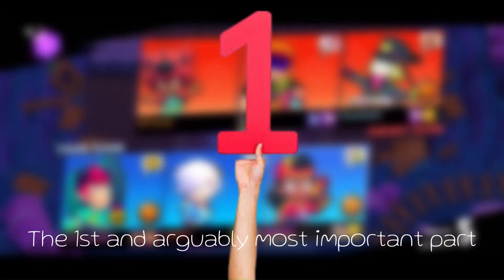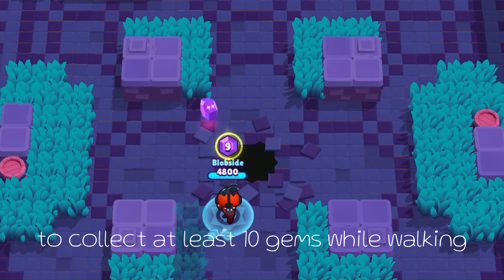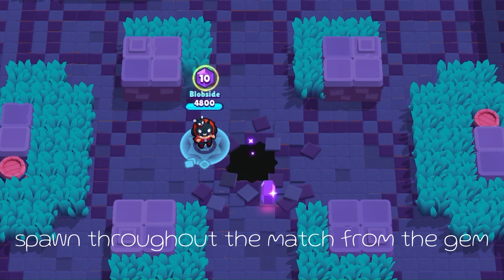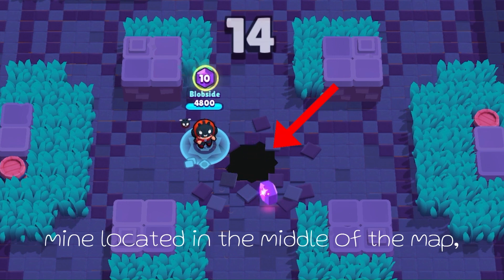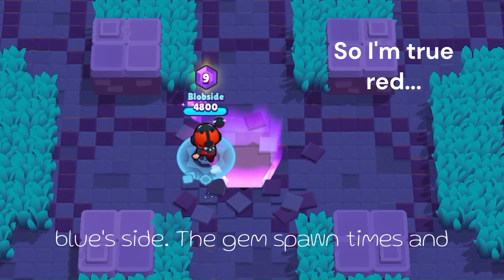The first and arguably most important part of Gem Grab is winning. To win, you need to collect at least 10 gems while walking over them to pick them up. The gems will spawn throughout the match from the gem mine located in the middle of the map.